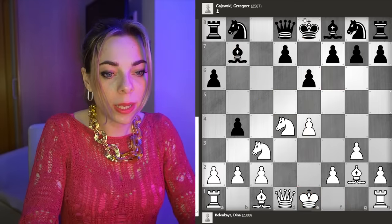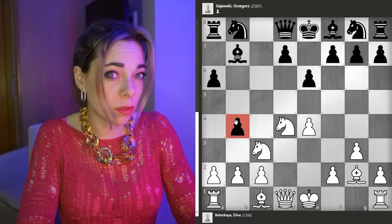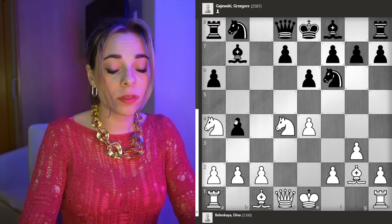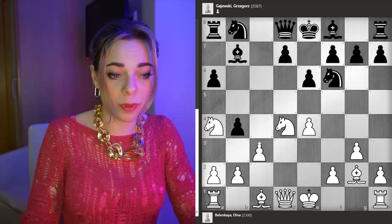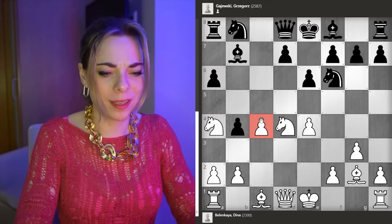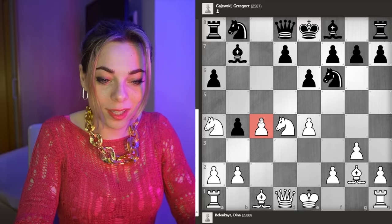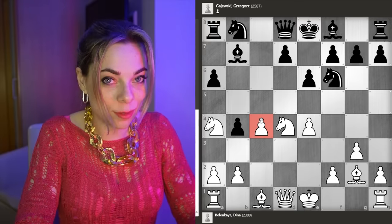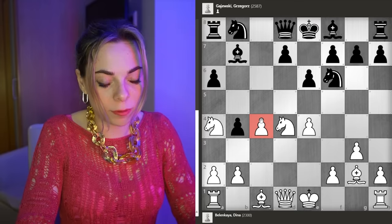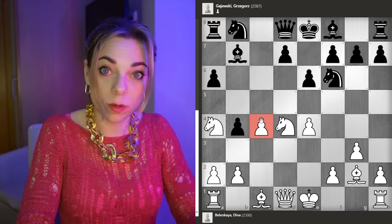C takes d4, knight takes d4, b4. Again, the most principal approach for Black, and probably the only one that equalizes. Knight a4, knight f6, short castle. Now, the first suggestion of my engine is c4, saying that White is better. I have no idea, and in any case, I'm not gonna discuss such important opening secrets with my YouTube community. I'm still a professional chess player, apart from the fact that now I'm a professional blogger, streamer, YouTuber, content creator. That's how it goes.